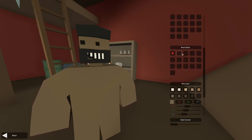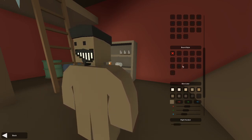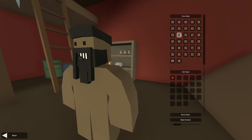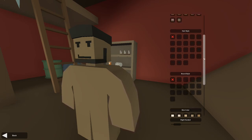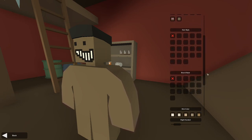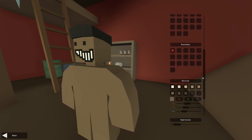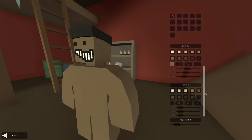Let's go down to the beard style — this is basically where you select your beard. A beard is not really going to go well with my character right now with this face style. If I chose a different face style and then chose this beard, it would fit a lot better. But because I chose this face style, I'm going to not select a beard.